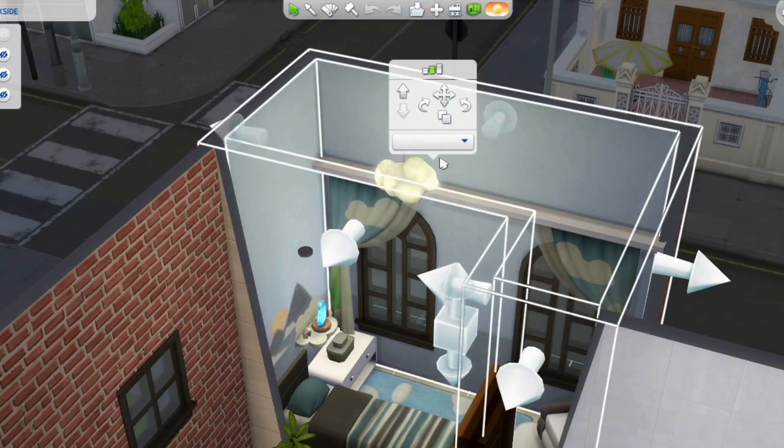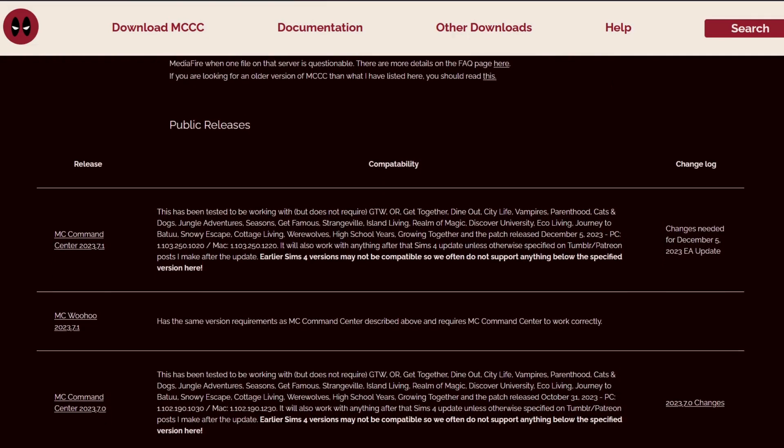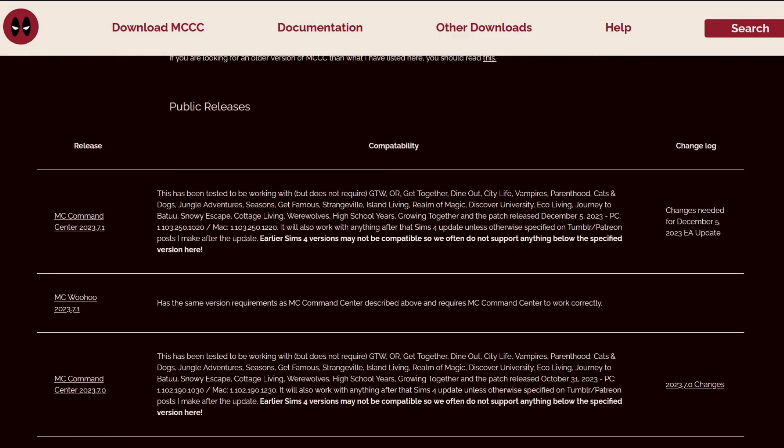If you're having trouble getting it to work and there's no drop-down menu to add units, don't do what we did and wonder why it wasn't working for a good half an hour. Check your script mods like MC Command Center — they're probably out of date at this point and have probably already been updated.